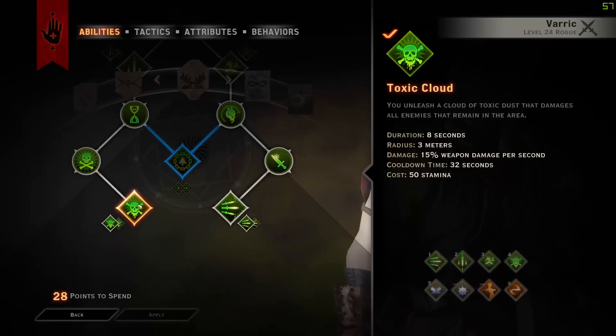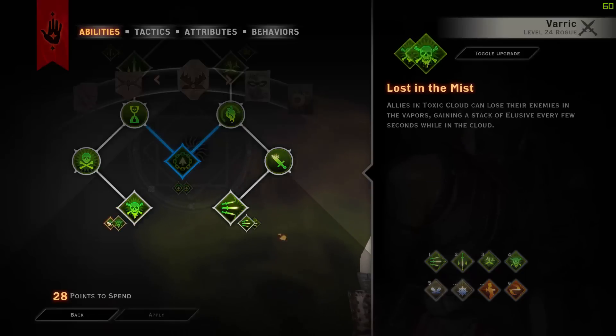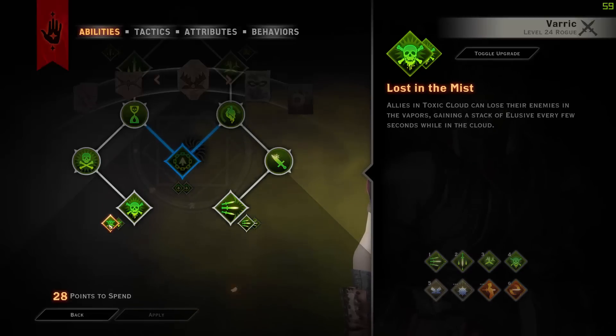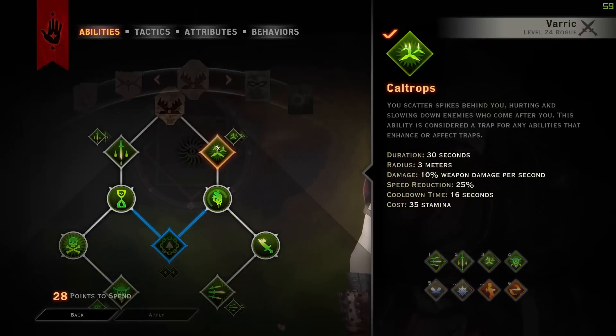Now we're going down to Toxic Cloud, which lasts 8 seconds, has a radius of 3 meters, damage of 15% weapon damage per second, a cooldown time of 32 seconds and a cost of 50 stamina. To make this very worthwhile, we are taking Lost in the Mist, which means you gain a stack of Elusive every few seconds up to 3. Elusive means you will negate the next 3 attacks on you — you take no damage whatsoever and all their effects, including things like Freeze, just disappear.